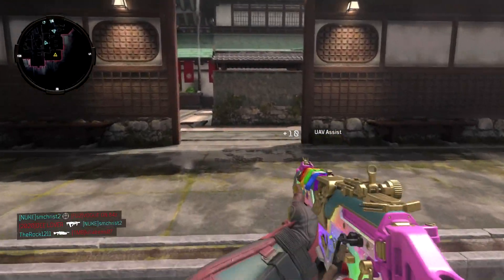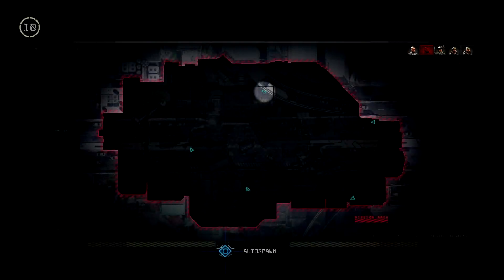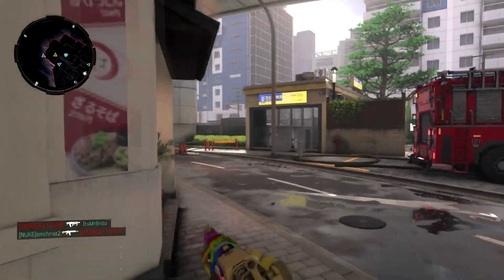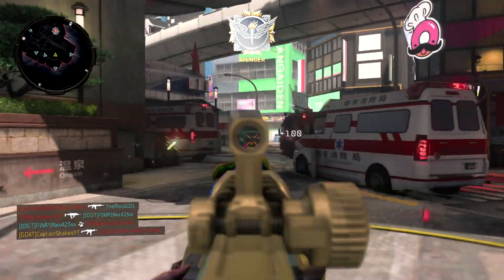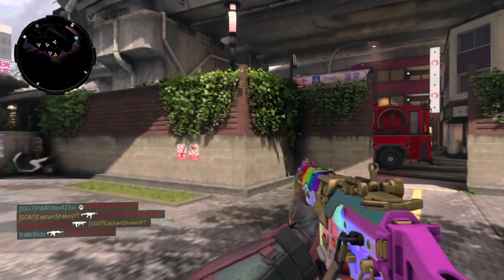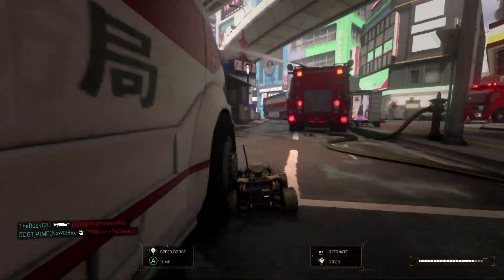Let's go over the perks. I run three perks. In Perk 1, I run Scavenger — I like the fact that I'm never going to run out of ammo and I never have to rely on picking up a gun from the ground. If you don't want to use Scavenger, you can substitute it for Engineer, Attack Mask, or Flak Jacket.